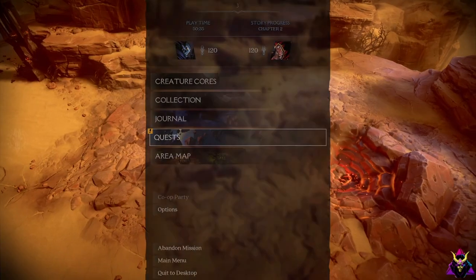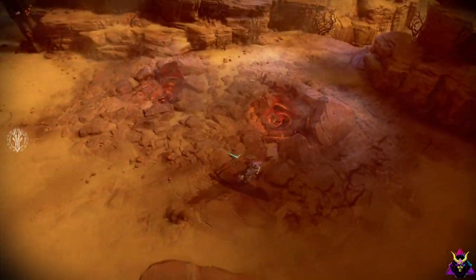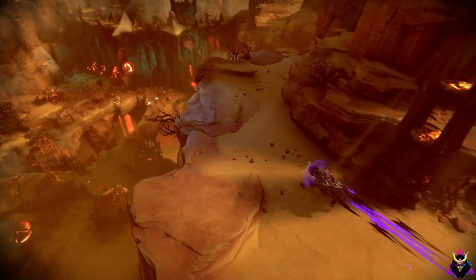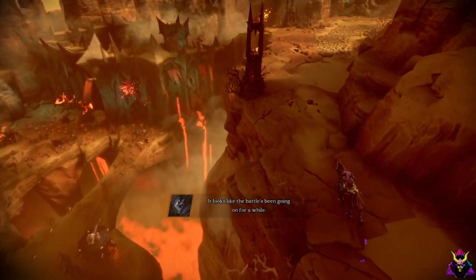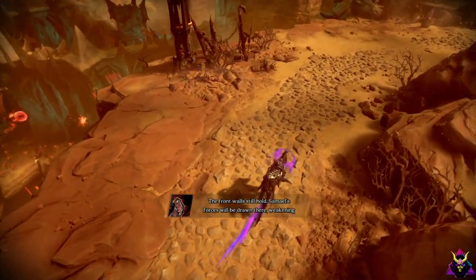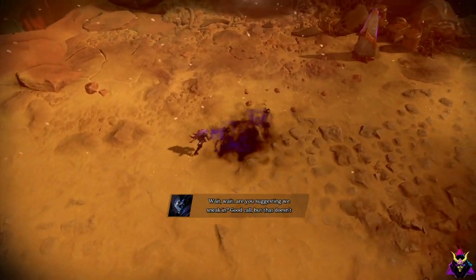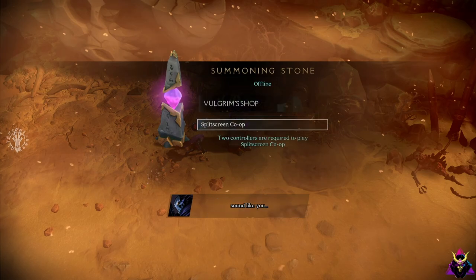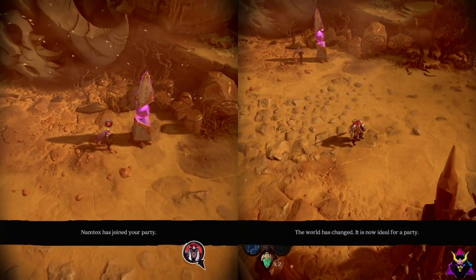So when you first start the game you'll probably be looking for a way to play split screen — how do I do co-op, how do I invite somebody into the game? Before you can play, you have to do the beginning of the game and look for the summoning stones. This is also how you play the game online. You have to come up to the stone.